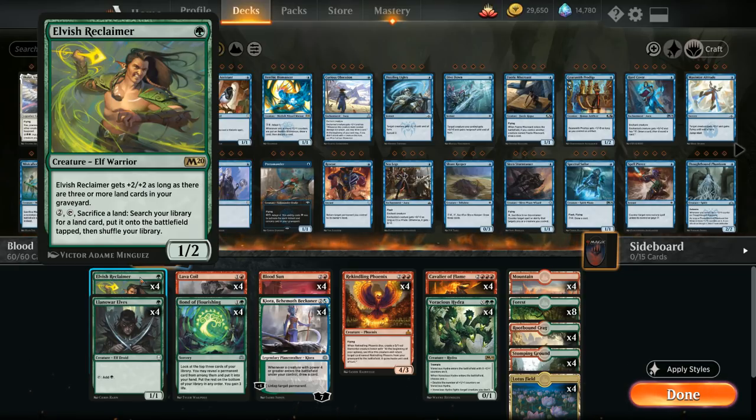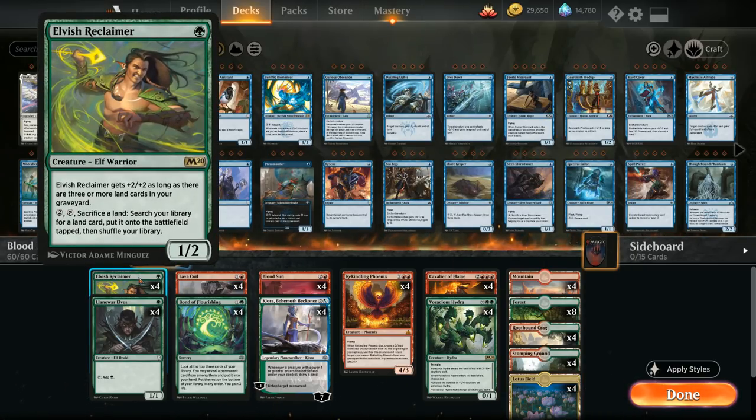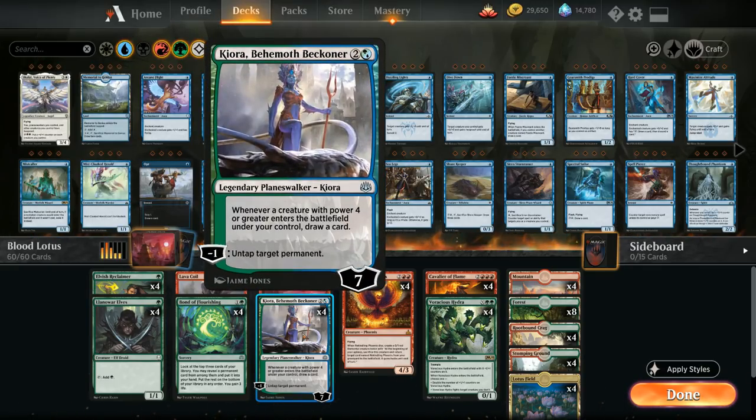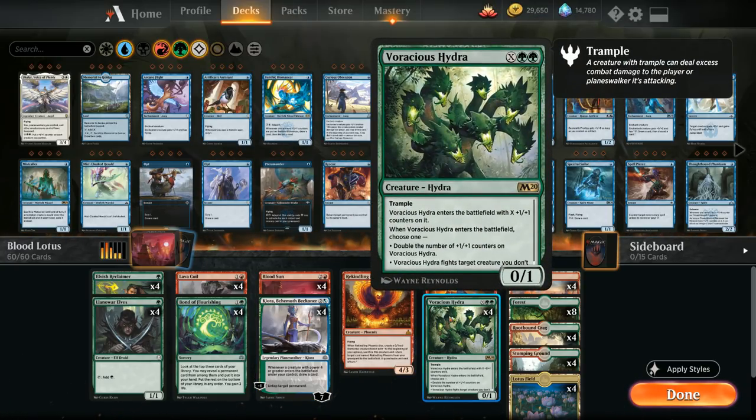We don't want to sacrifice a land on turn two to search up Lotus Field because we'd be forced to sacrifice Lotus Field to itself. But from turn three onward we can start using Reclaimer to find Lotus Field. At three mana we have the full playset of Kiora, Behemoth Beckoner, which is very synergistic — whenever a creature with power four or greater enters the battlefield under our control, we draw a card, and all the curve toppers in this deck usually have power four or more.